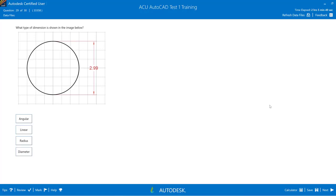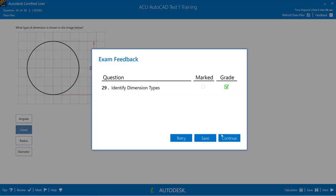Question 29: What type of dimension is shown in the image? It gives a circle with a dimension — this is a trick question. The dimension shows a diameter value, but it's not a diameter-type dimension (which would have an arrowhead leader pointing to the circle). The type of dimension shown is Linear.